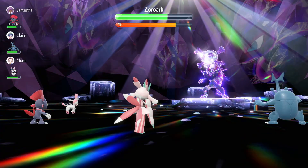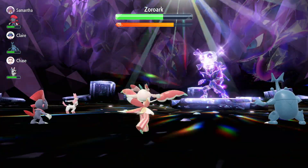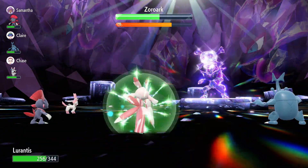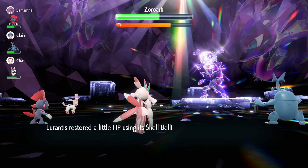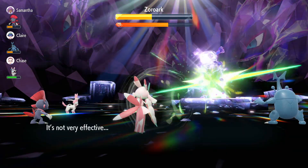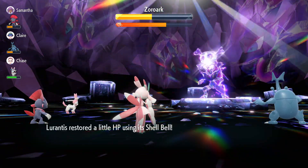Lolantis has access to Leaf Storm. Normally Leaf Storm lowers your Special Attack by two stages, but with Contrary it actually increases it by two stages. Normally you can only use Leaf Storm five times due to its five PP, so I recommend increasing it to at least six, because you're going to use Leaf Storm three times to get to plus six Special Attack.